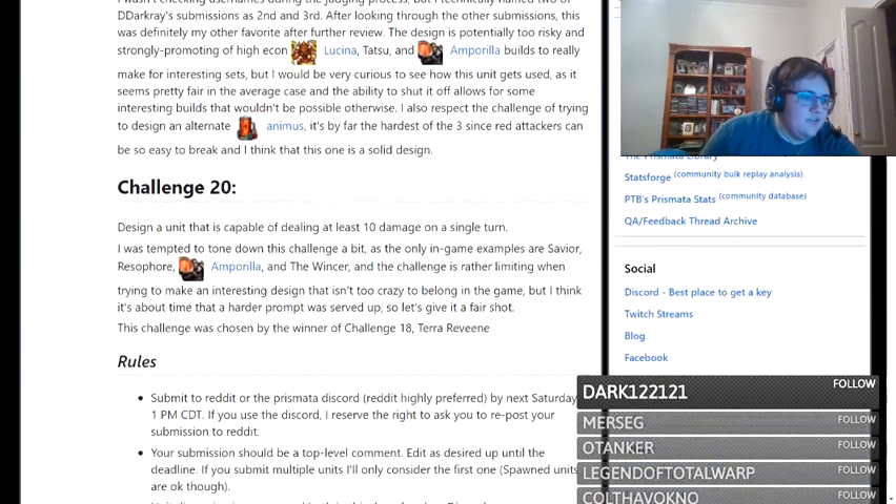This time around the challenge is to design a unit that is capable of dealing at least 10 damage on a single turn. There were a few people reminding me that I omitted Antima Comet from example units. I didn't really do my research — I was kind of just crapping this out when I wrote up the post — but yeah, apologies. That's not really how you should be thinking about approaching unit designs anyway. I think unit designs are generally preferable when they fill some sort of role that's kind of unique from the other units. But I did forget to list Antima Comet and there was one guy who PMed me and sounded so distraught about it, it was really funny.